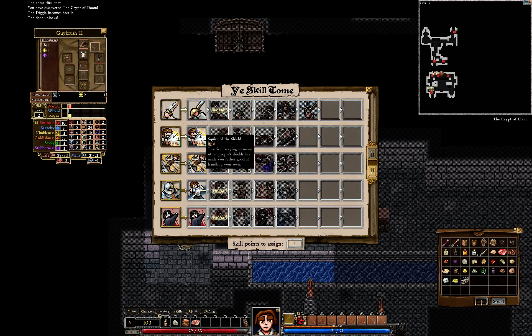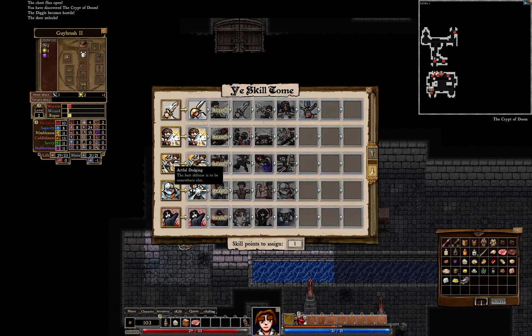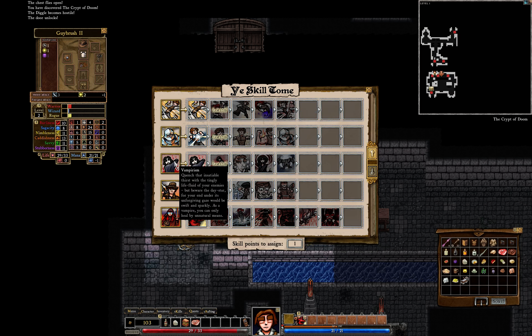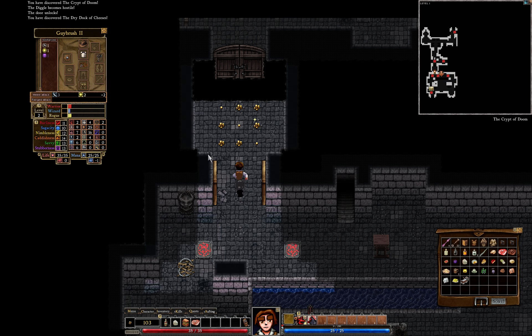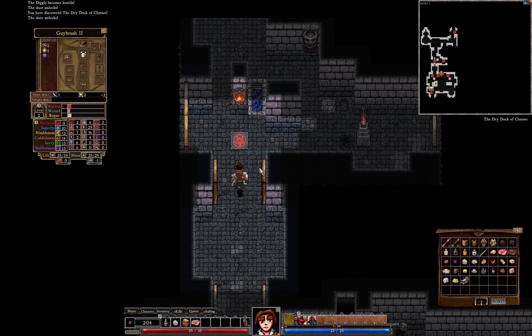You must learn a new skill. Student of fencing, square of the shield — or I will see what else there is. I will make vampirism — yes, drain more life. Sounds useful. And a lot of money.